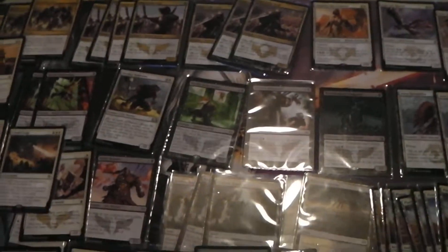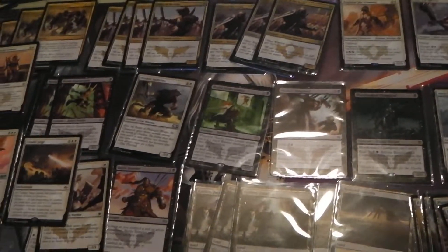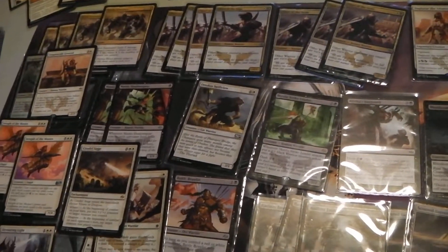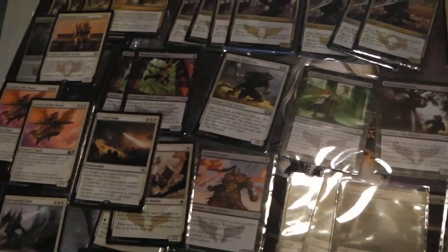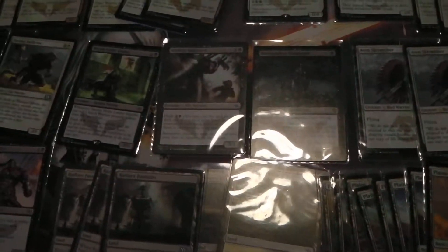I'm pretty sure that's it for my white-black warrior deck until I make changes when Dragons of Tarkir comes out, taking into account that I'm only drafting from 2015, Khans, and Fate Reforged. If you've got any input or ideas I would love to hear about it — just be respectful in the comments. Anyway, I hope you enjoyed that a little bit. I will get better at this. Thanks for watching, I do appreciate it.